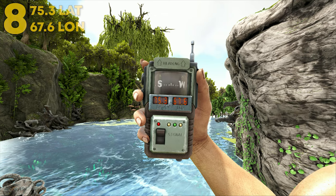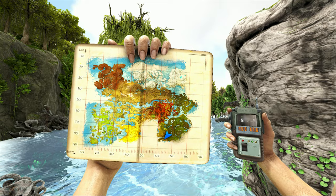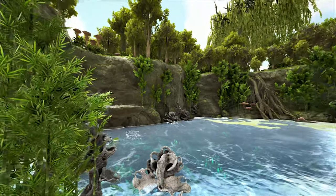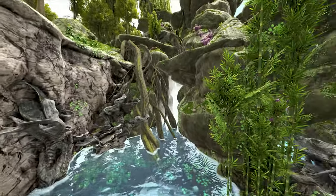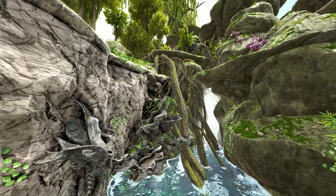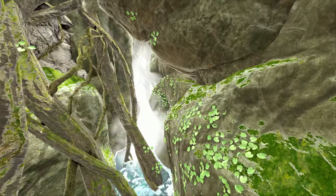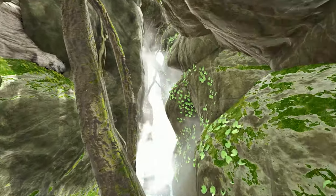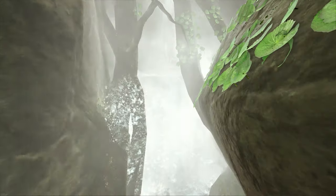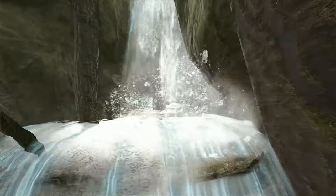Coming in at number 8, this can be found at 75.3 latitude and 67.6 longitude — here it is on the map. This can be found in what looks like a creepy swamp area with a lot of eerie foliage. You simply follow this path into the waterfall inside this hill. At first you can't really see anything because of all the fog, but if you come up onto the first layer of the waterfall, you're greeted with the rat hole.